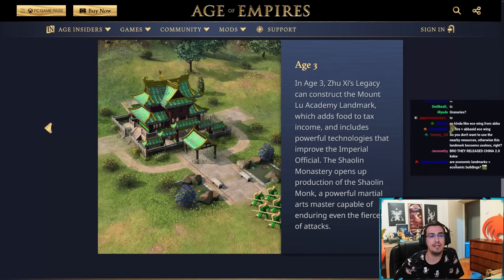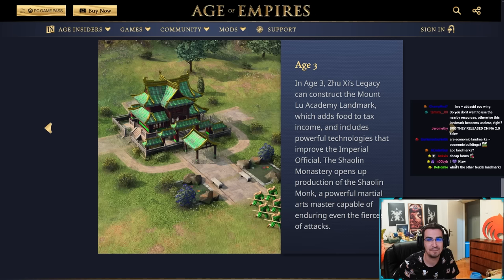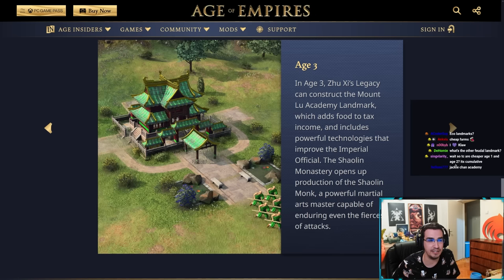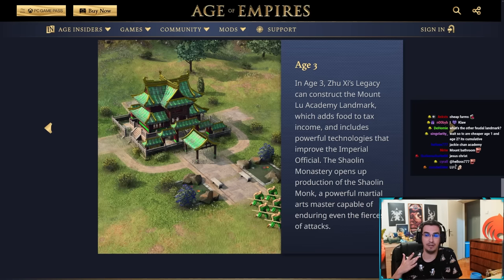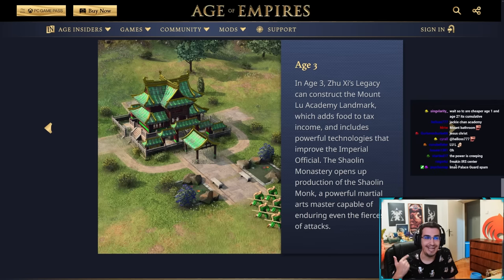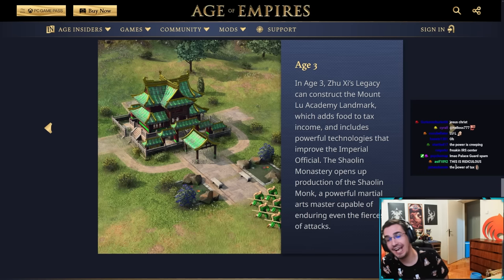In age three, Zushi's Legacy can construct the Mount Lou Academy landmark, which adds food to tax income and includes powerful technologies that improve the imperial officials. This landmark is an age-three eco landmark, which we actually don't have a lot of in the game. It adds food to the tax income, and the upgrades that improve the imperial officials are genuinely good.